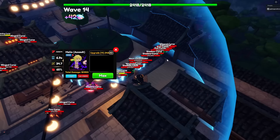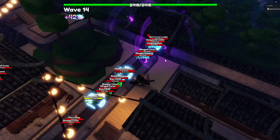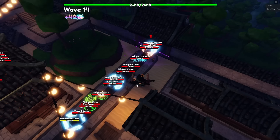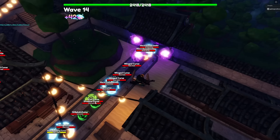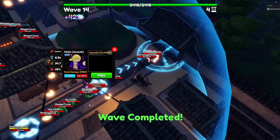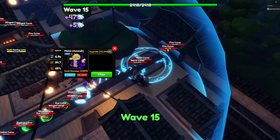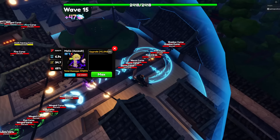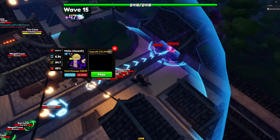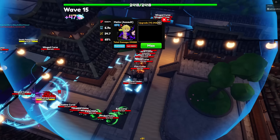Meliodas Assault's stats at max level and max upgrade are 206,171.06 damage with his SPA at 9 seconds, making his damage per second 22,107.9. He also has a 50% crit chance, and having the Lost Vein or Nail relic on him makes him one of the most overpowered units. You can place three Meliodas Assaults, and he costs 84,800 yen to max upgrade. His damage type is physical and dark.